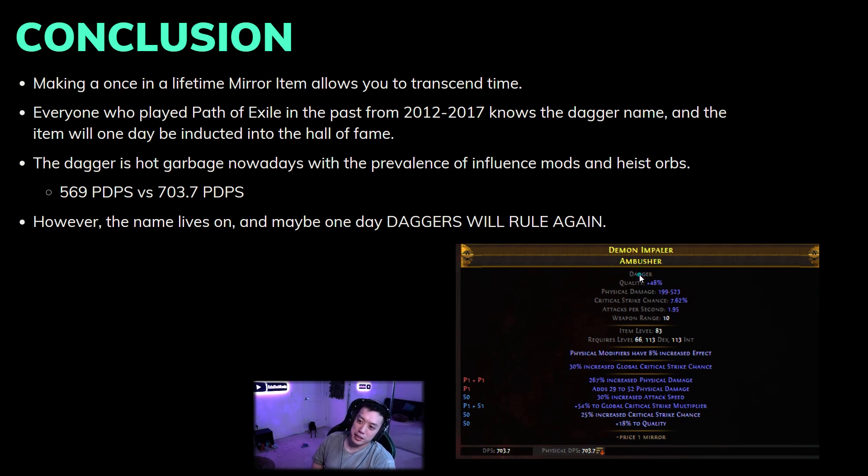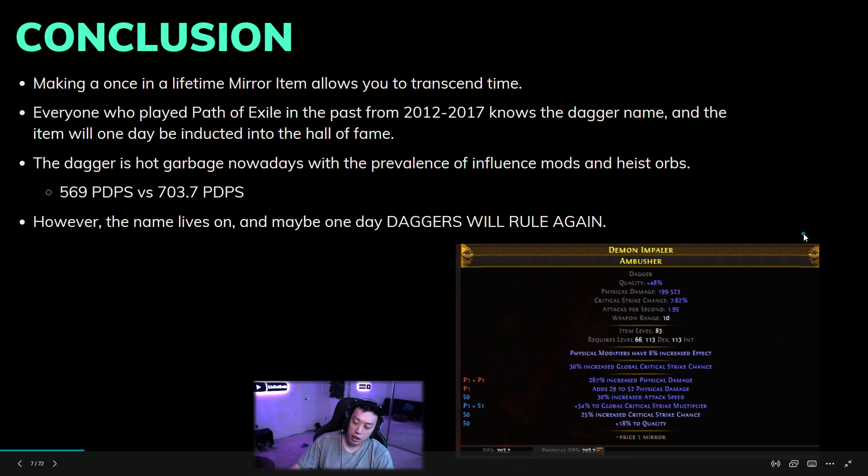What do we learn from all of this? Making a once-in-a-lifetime mirror item allows you to transcend time — people will talk about the item forever. If you ask anyone who played PoE from 2012 to 2017, everyone knows what Loafbane was. I'm making this video for people interested in what happened to the item and for those who want to see an iconic item from the past that will one day be inducted into the hall of fame. The dagger today is actually hot garbage though — without influence mods and modern crafting technology it just can't compete.